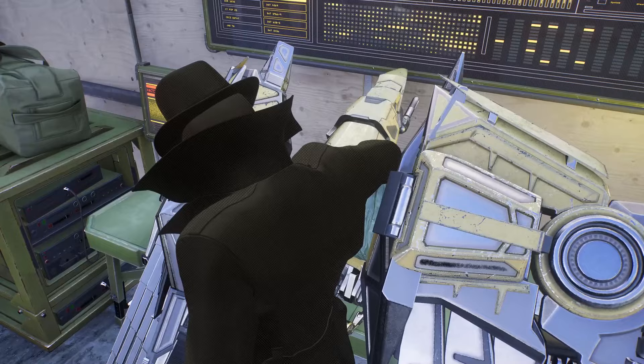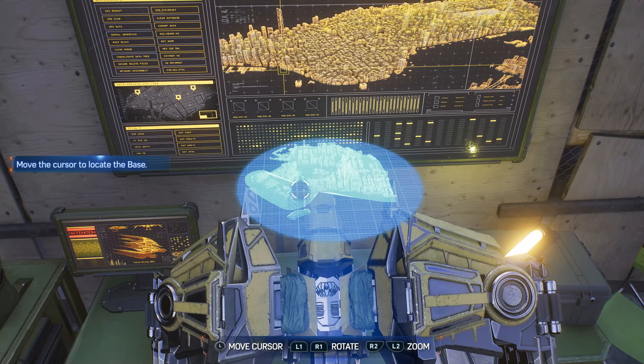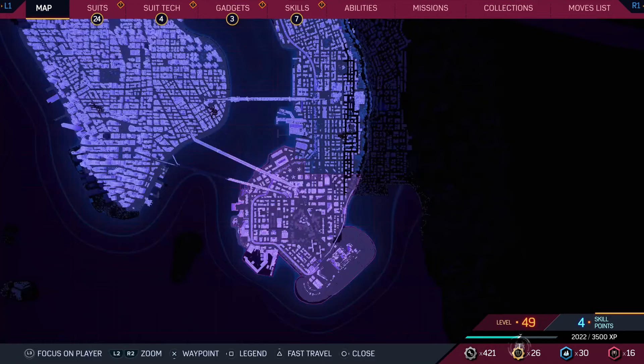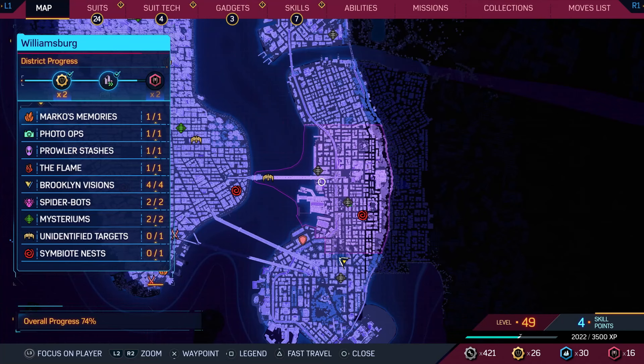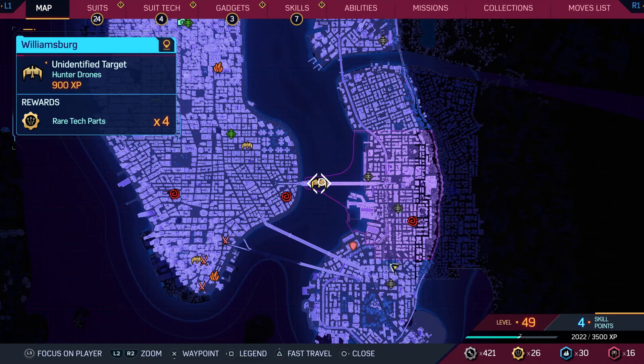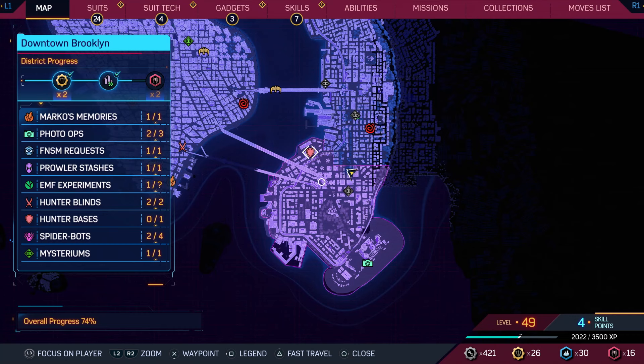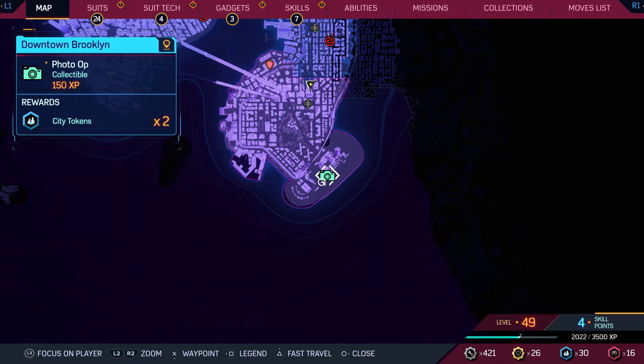Found it — Brooklyn Aviary revealed! 'Torn down that old army supply base by now.' This must be one that wasn't showing on the map before — unidentified targets. Downtown Brooklyn Aviary Base — that's the only one here. We still have two more spider bots to find and one photo op down this way. I'll do the photo op real quick since it's nearby.